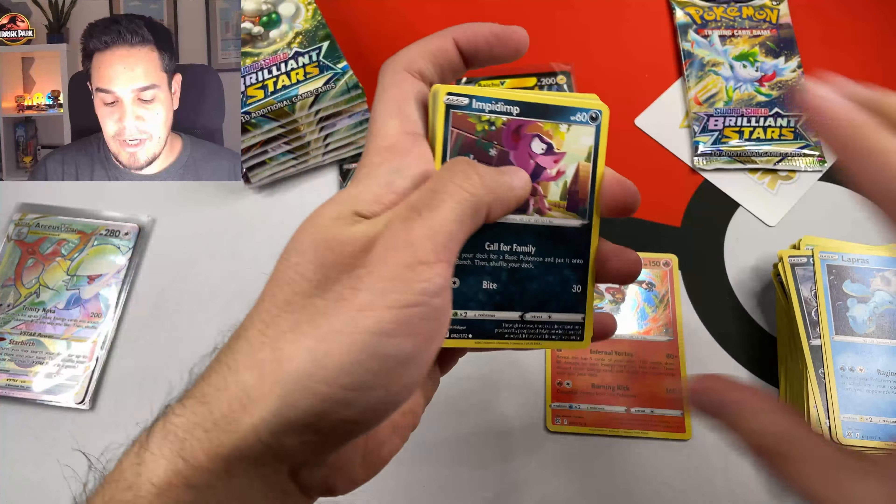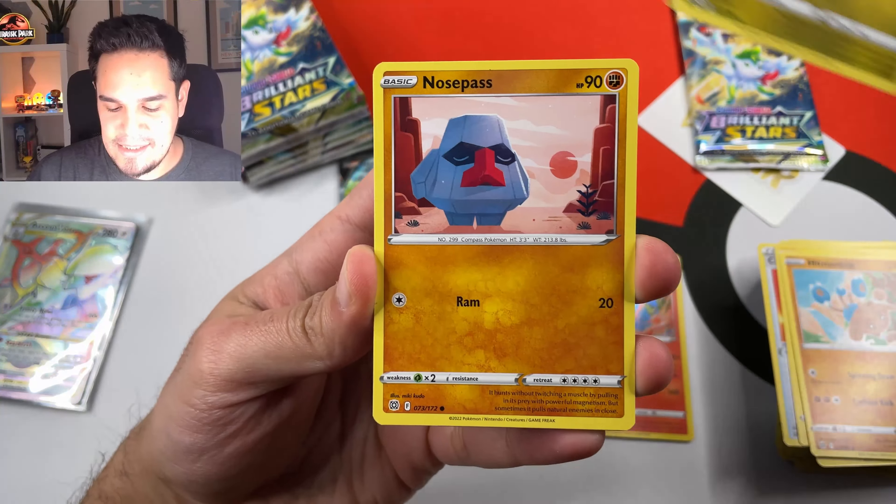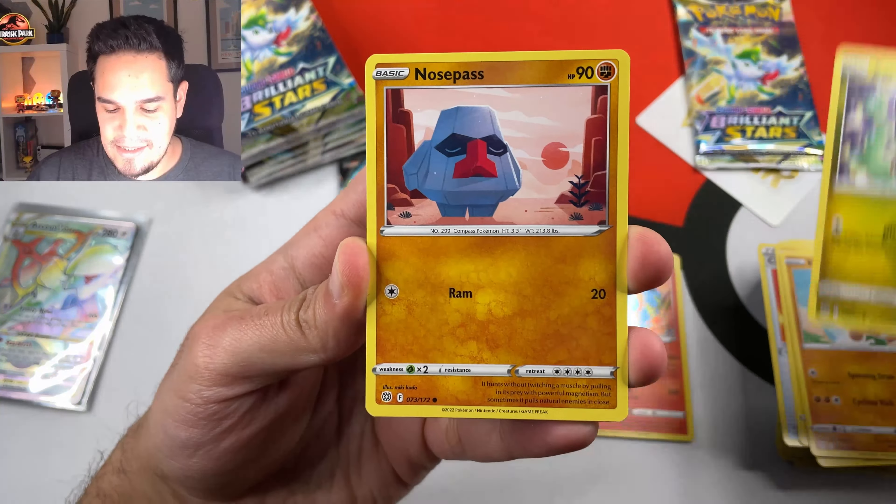Oh damn, Choice Belt. We have a Luxio, Hitmontop, Axio, Nosepass, Snorrund, Kling, the DNA, Nosepass, and a Leeper non-holographic. To be honest I don't know what to expect — we have maybe eight packs to go, so that is still a good number of packs.